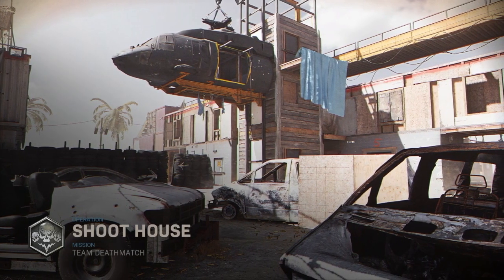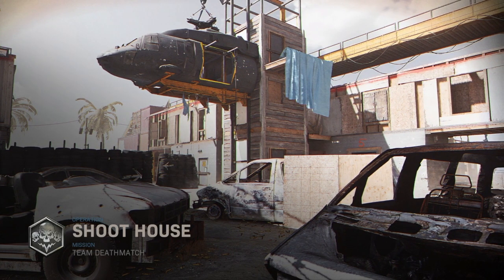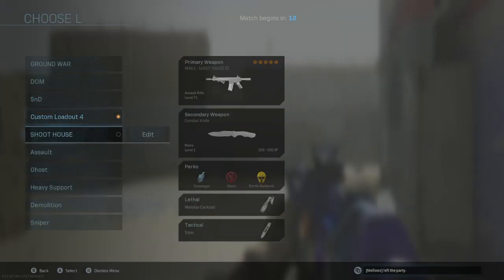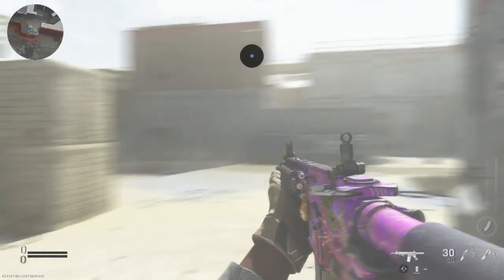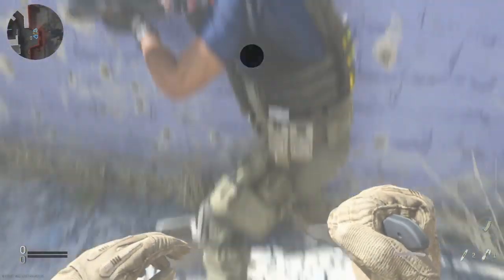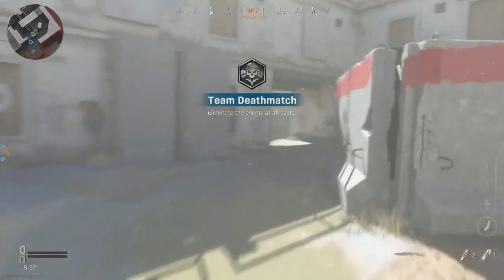Alright, let's go! It's Team Deathmatch — no way. I'll be dropping 30 in Team Deathmatch, goes up to 75 doesn't it? I'll try my best. Come up — looks small. Fades. We are clear to prosecute all targets.